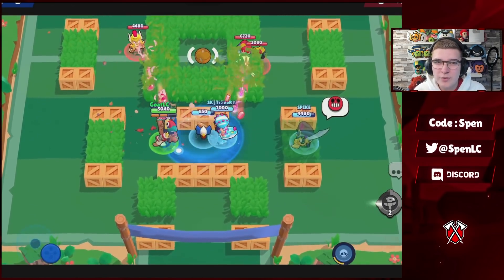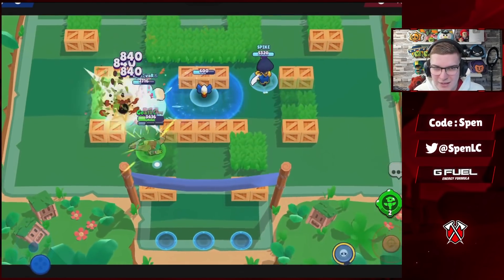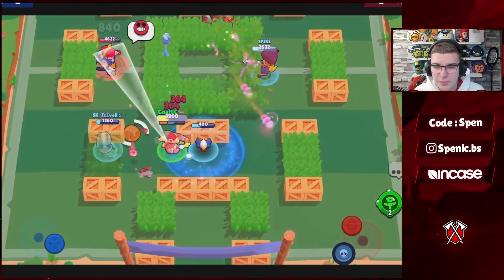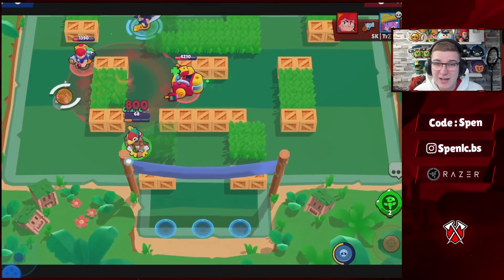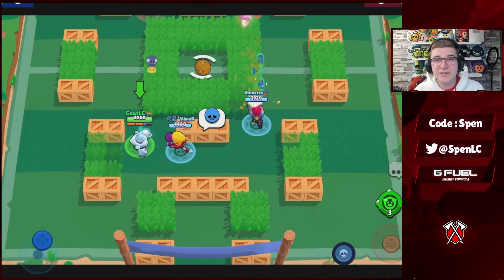Next up we have Bea. You're going to be using the Stun star power on every single map except Snake Prairie — that's the only one where Vision is better. In terms of gadgets, I'll always be using the Totem, especially on maps that have a lot of walls. You can place the totem, get your ammo quickly, and so can your teammates. Right now we're seeing some usage of Bea on certain maps and the Totem is the only reason for this.